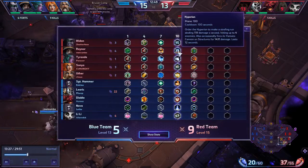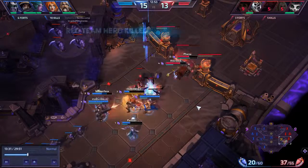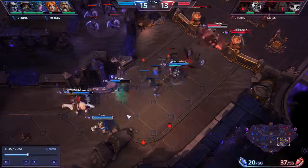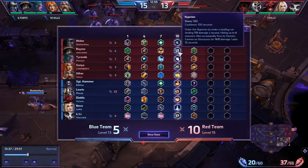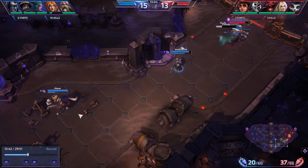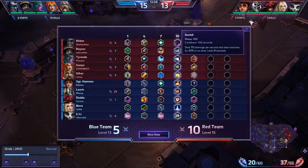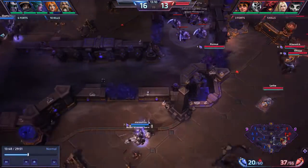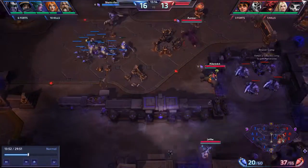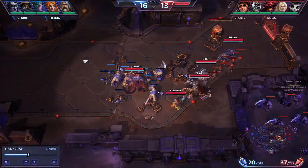They could have made a lot more of a push. We are kite-retreating and don't lose too many gems. They could have done a lot more if they hadn't, at the very beginning, burned Hyperion, Starfall, and Divine Storm against just minions. All of their really useful AoE damage is offline when they chase us back to our towers, so they can't really push them down.